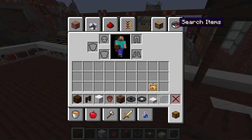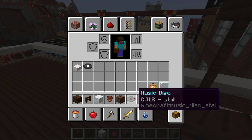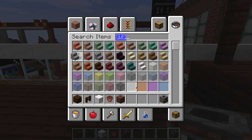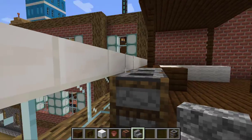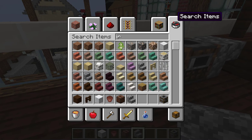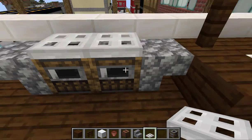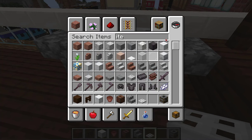Now we're going to build a grill. Get a smoker, get some stairs, some cobblestone, iron trapdoors, and get some frames.